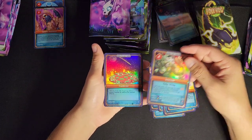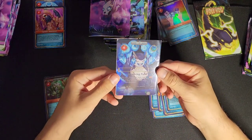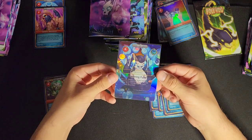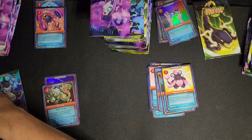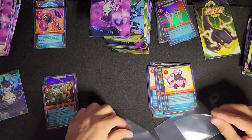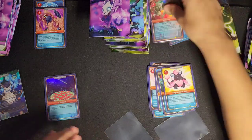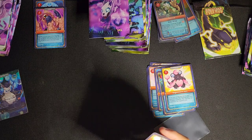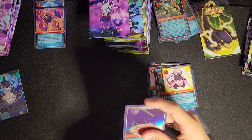We got Sea Croak and Toadstool Hollow. We pulled a sick Bellow Toad Full Hollow — very cool. And the cards still have texture — they're raised.